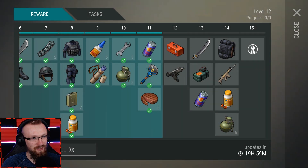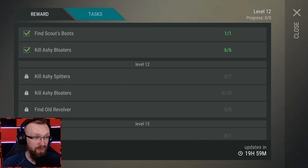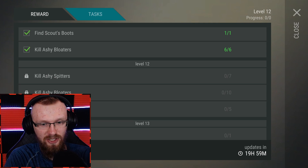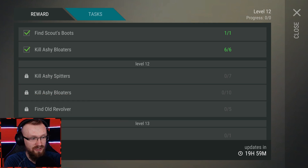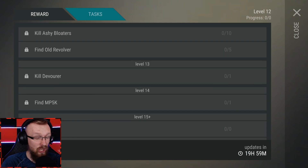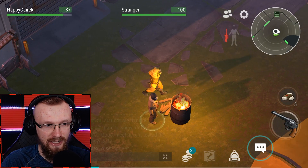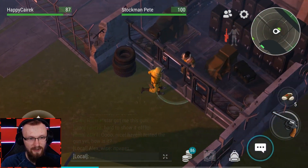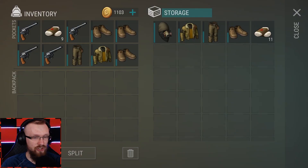Task 12 is going to be easy enough I believe. Tomorrow we will have to kill seven ashy spitters, ten ashy bloaters, and find five revolvers — those tasks are gonna be really easy since we don't have to search for any boots, pants, or trousers. But tasks 13 and 14 are going to be insanely hard. To do them you actually have to do it with friends, but I'm pretty sure we'll manage to find something out.